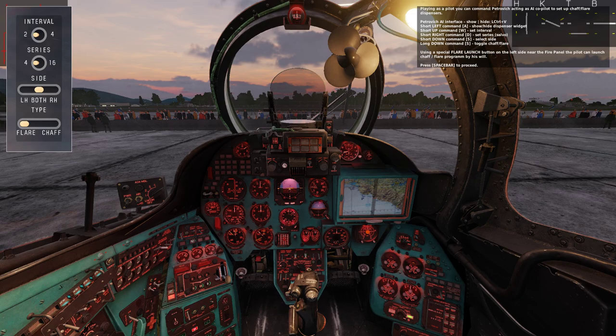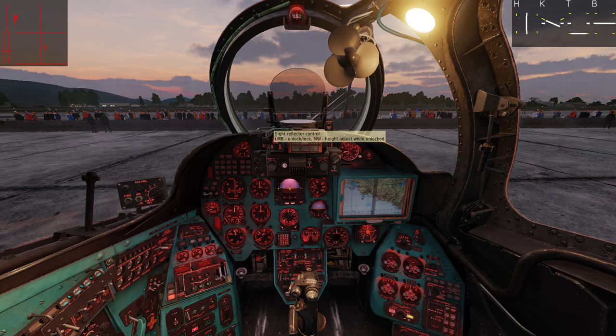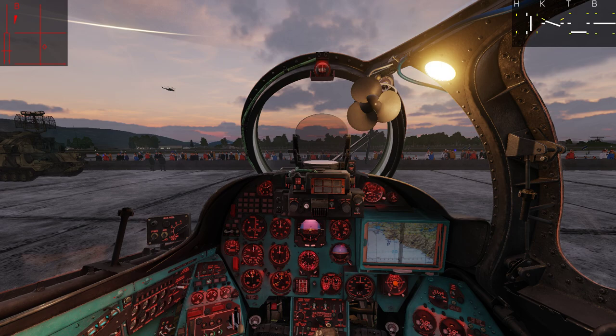Usually all dispensers are loaded with flares only, as chaff decoys are considered to be ineffective in modern warfare without electronic countermeasures deployed. And that's all about defensive systems and the measures you can take to counteract enemy radar and IR threats. That concludes our lesson for defensive measures. Join me next time as we do guided rockets. Stay tuned.